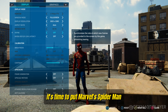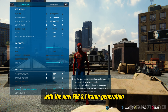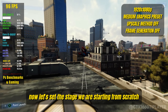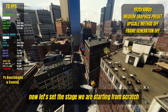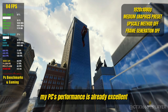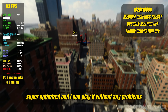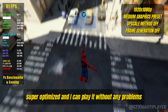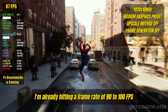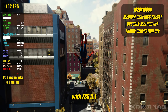It's time to put Marvel's Spider-Man Remastered to the test with the new FSR 3.1 frame generation to see how much performance boost we can squeeze out of this setup. We're starting from scratch — no technology applied. My PC's performance is already excellent; this game works like a dream, super optimized, and I can play it without any problems. I'm already hitting a frame rate of 90 to 100 FPS. So let's see how much further we can go with FSR 3.1.